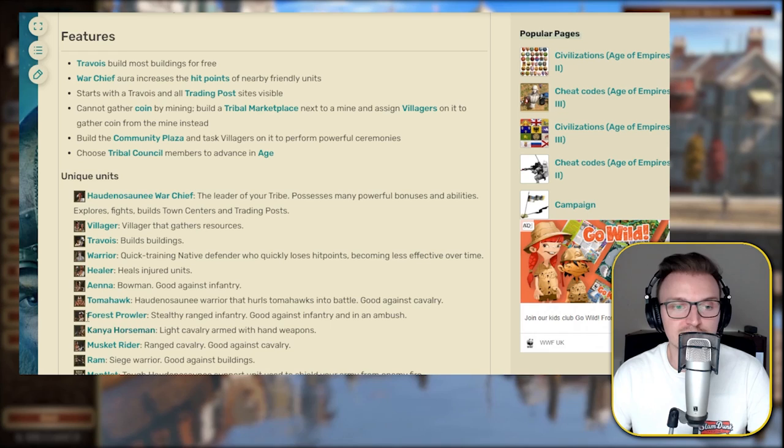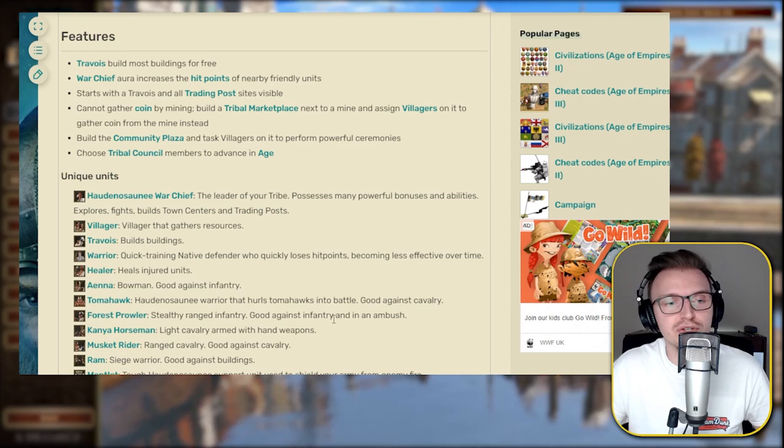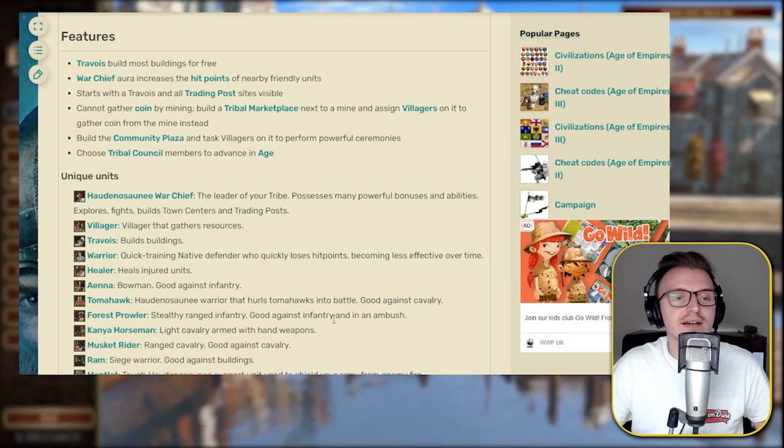A very crucial unit is the Forest Prowler, which is pretty much the strongest skirmisher in the game. It has a great shooting animation so you can micro them well, a very high fire rate, good ranged resist, and you can even stealth them in certain scenarios. Moving on to the Kanya Horsemen — just sort of light cavalry armed with hand weapons. You can treat them like Hussars: good at raiding villagers and taking down skirmisher units and artillery.